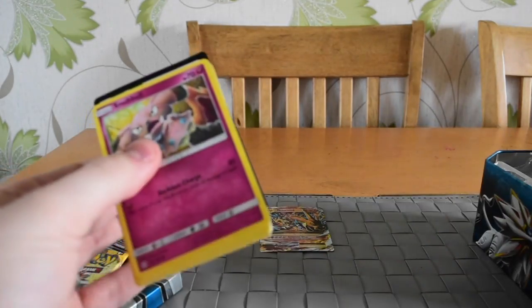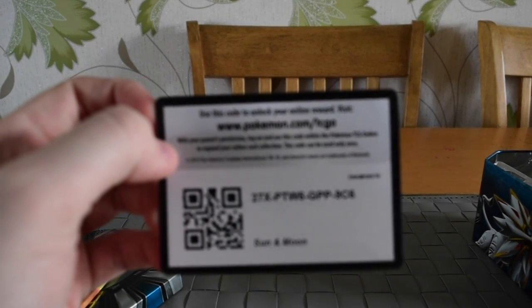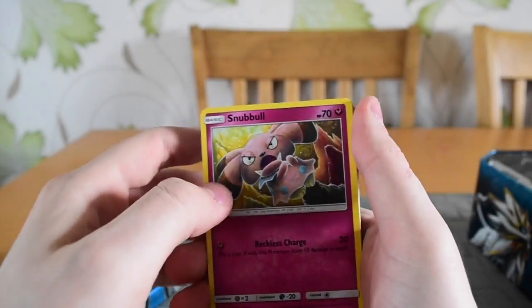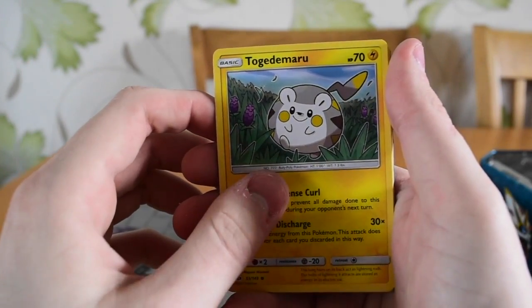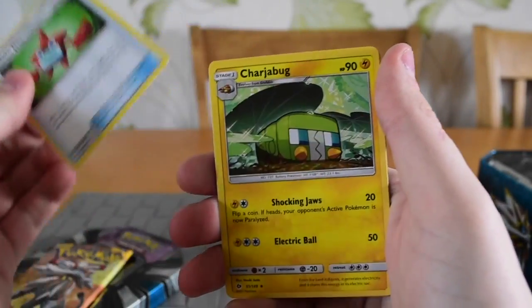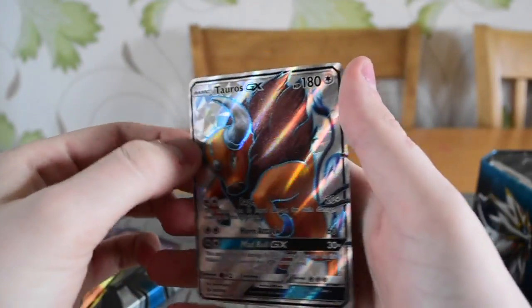Next we have a Sun and Moon pack. Four and two. We have Snubble, Sand Isle, Pikipek, Kavana, Tokidamaru, Water Energy, Nest Ball, Rotom Dex, Charger Bug, Charger Bug Reverse Holo, and a Tauros GX.